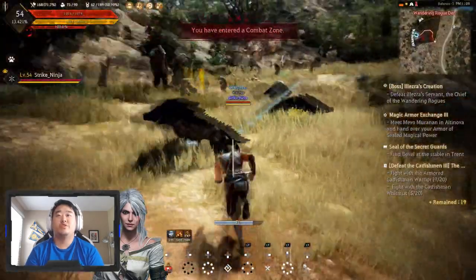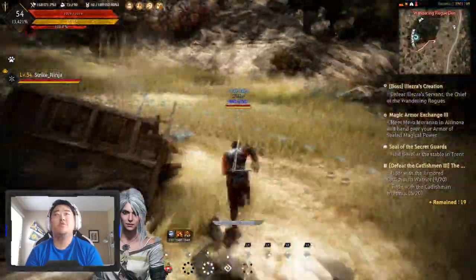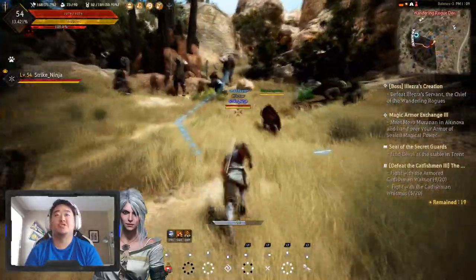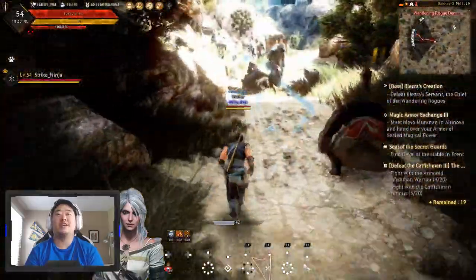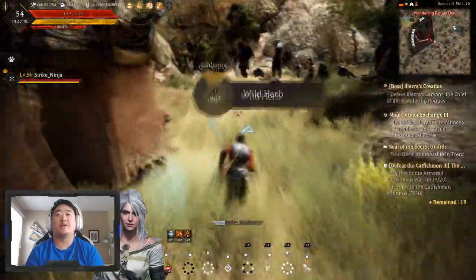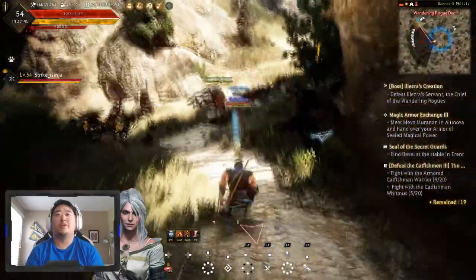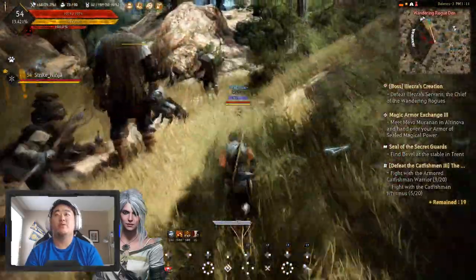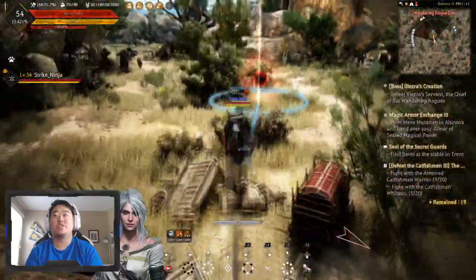I'm happy that I got this area out of the way — this area is awful. I did try to come here and farm it on my sorceress and that was just a stupid decision. Not only did I get killed by random players — like I got killed three times by this full team that was farming this area — but I also kept getting stunned and killed by the enemies. Let's fight. I don't even remember which boss this is... oh, it's just a big version of the dudes that punch me really hard and stun me.